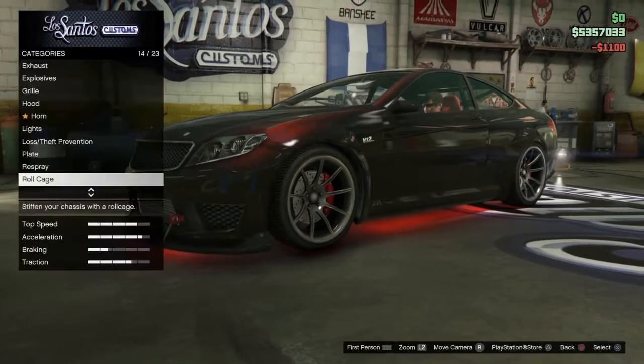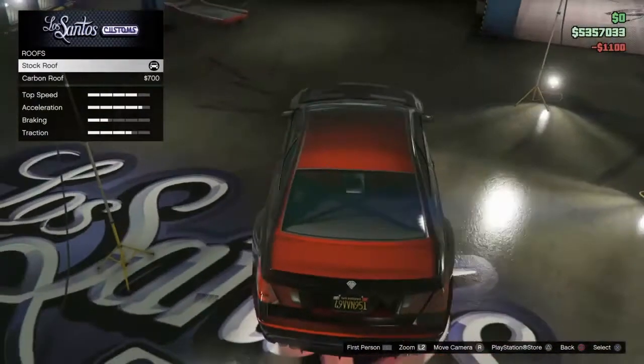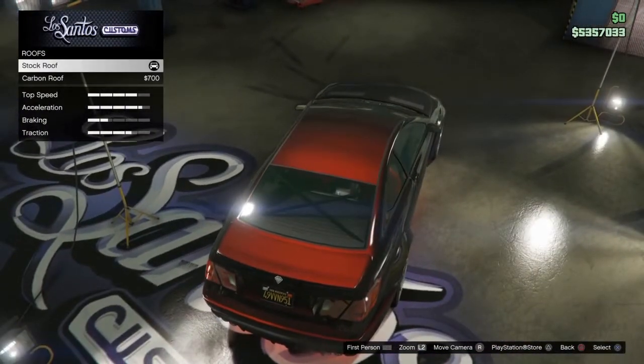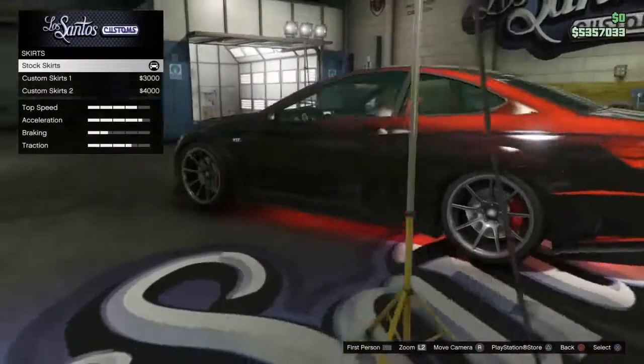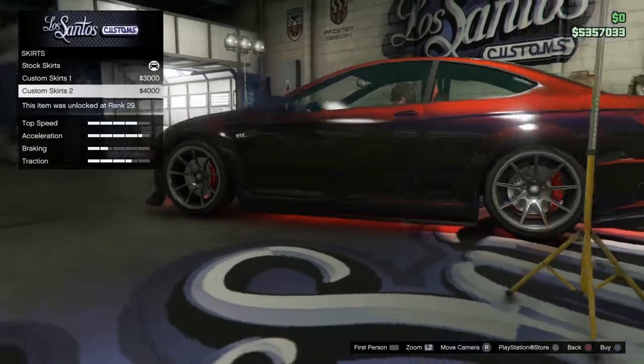Once you've put the roll cage on, keep the roof stock — don't put the carbon roof on. Then go to skirts and put on custom skirts 2.